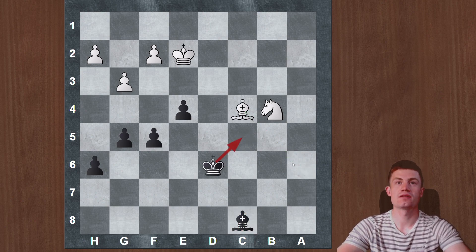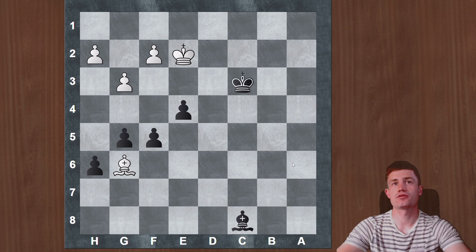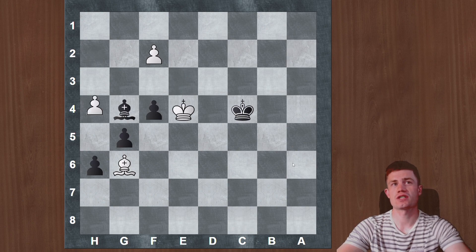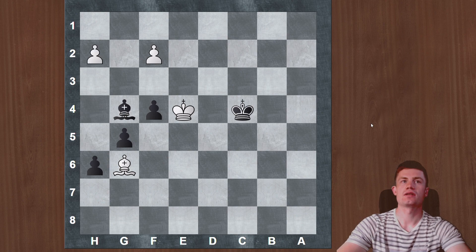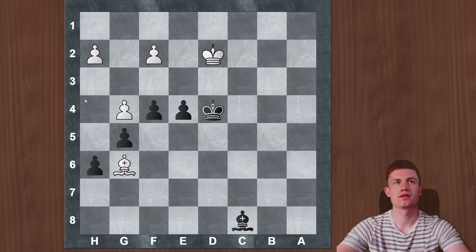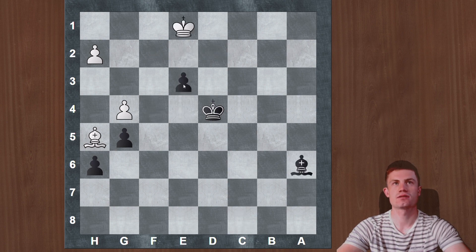Luckily for black, white didn't find this and from now on it's not that interesting — it's still a draw. This was also still fine, but king d2 is of course a huge blunder. White should just take the pawn and trade the pawns; after something like this, he's trying to eliminate the last pawn with a draw. In the game, white blundered with king d2, and after that black was easily winning — white has weaknesses and black has a passer which will be decisive. The bishop goes passive and now the pawn is just too strong.